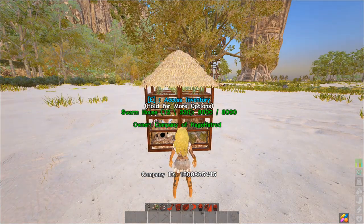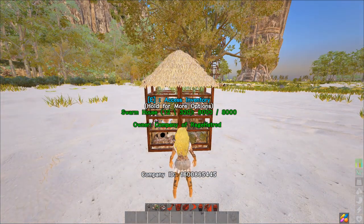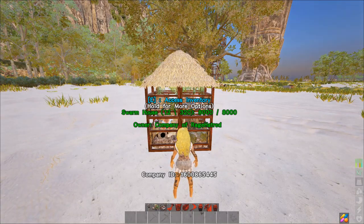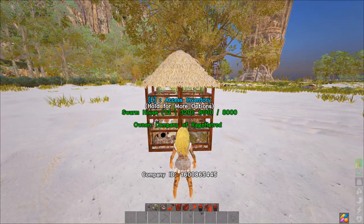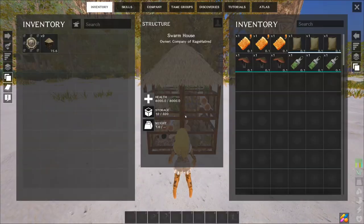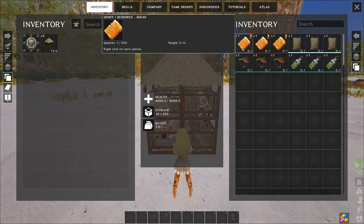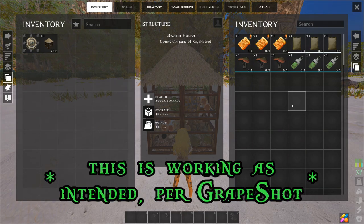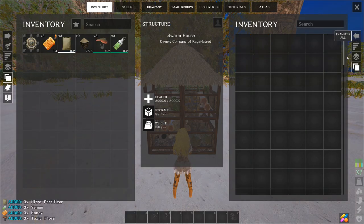After waiting a couple of minutes in fast-forward mode I came back to 12 stacks out of 320. Nitro fertilizer stacks at 99, so that seemed great. However, when I went into the inventory I noticed the stacks were stacks of one, which I don't think is how it's supposed to be intended — but that's how it is currently working.